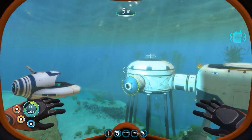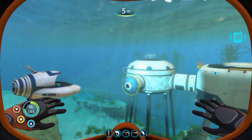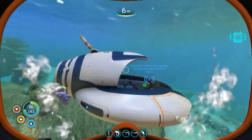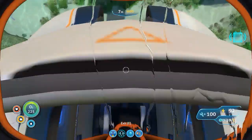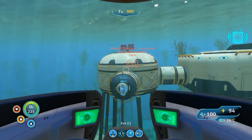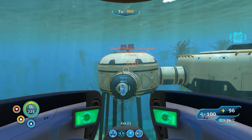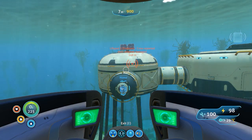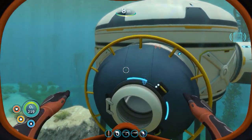Welcome back. This is episode 1.37 of Subnautica. What we're going to do today is we're going to try to go down to what is known as the Lava Castle and activate a Warp Gate there.